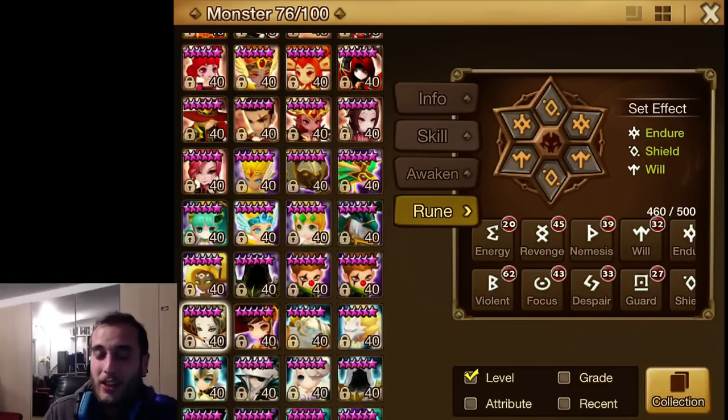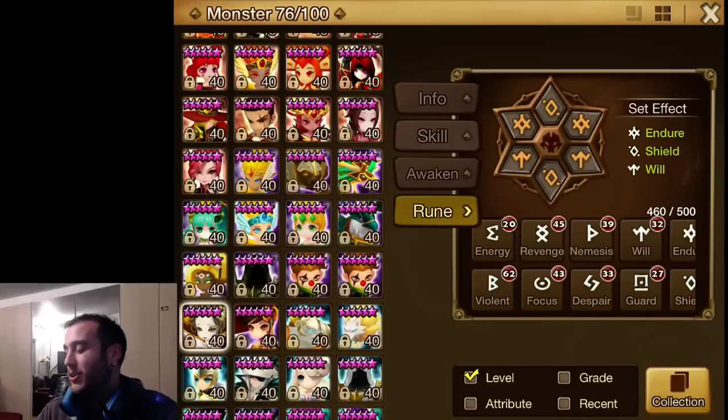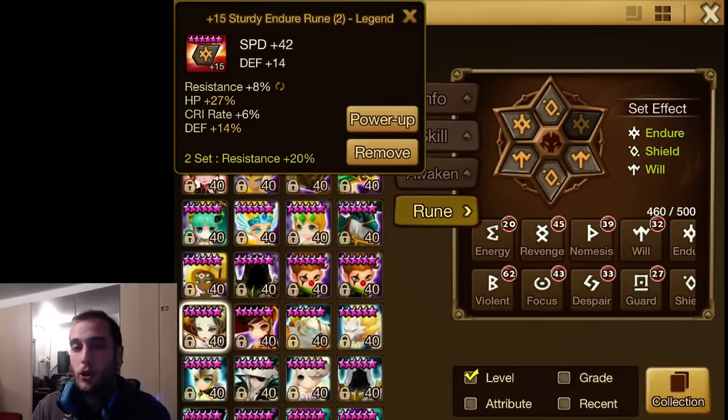Whatever you put on her, the other four rune slots can be whatever you want. The two of them have to be Will. You can rune her Violent or Rage — Rage Will though. Slot two: almost always speed. Not almost always — you always want speed on slot two. It's easy to get speed from slot two, so put speed on it. There's not much to say other than that.